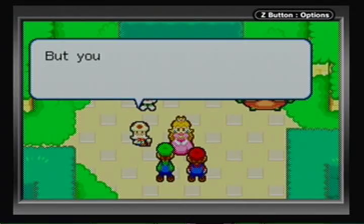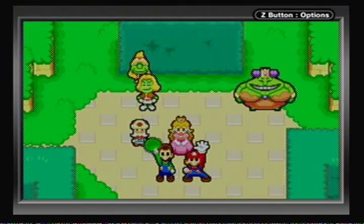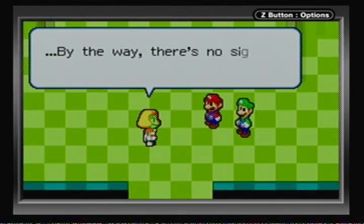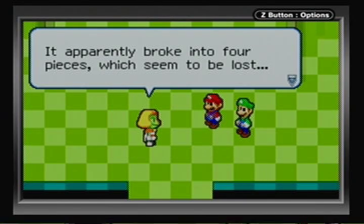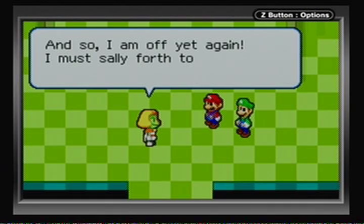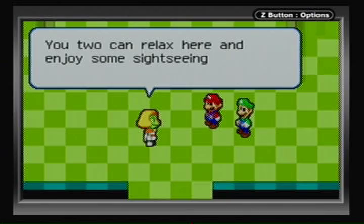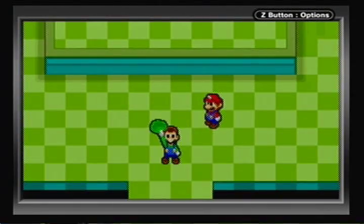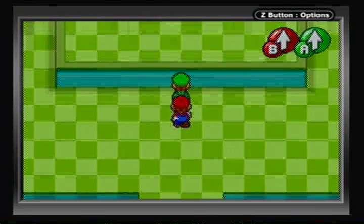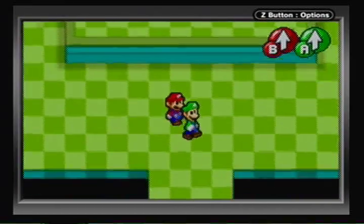We're gonna completely ignore that whole cutscene with Kekletta and Bowser for now. We defeated Kekletta nonetheless — that is something to be congratulated for. There's no sign of what's left of the Bean Star — we've established this like five times by now. We have to look for the four pieces of the Bean Star, and Prince Beasley is off to search for it while we stay by Princess Peach's side. So let's just head out.